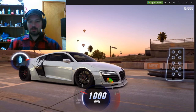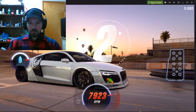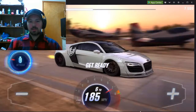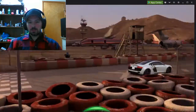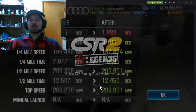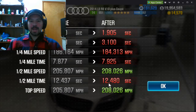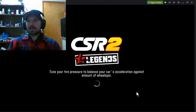Alright here we go: three, two, one - second, third, fourth, nitrous, fifth, sixth. If you need to go into seventh go ahead; the way my transmission's tuned I don't need to hit seventh gear. Got a 12.450 and let's see what the actual dyno time is - 12.480. So we barely beat dyno right there, barely beat dyno.